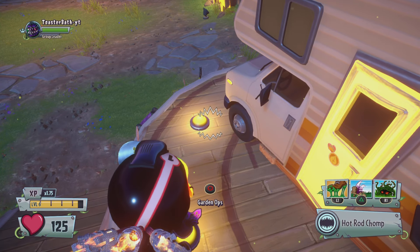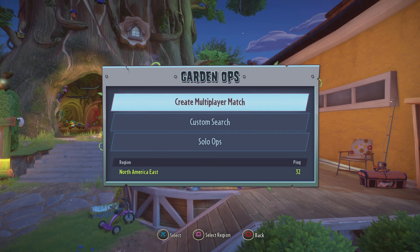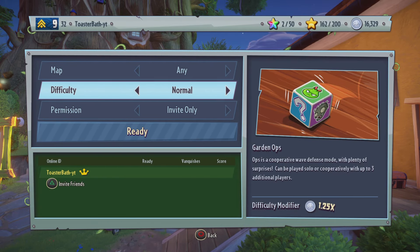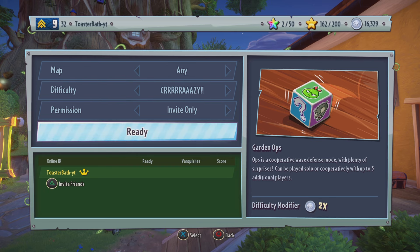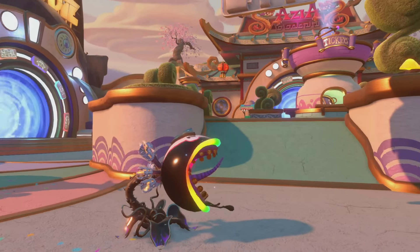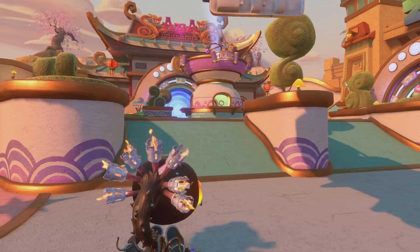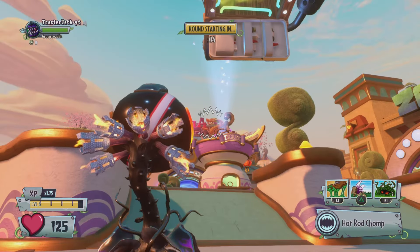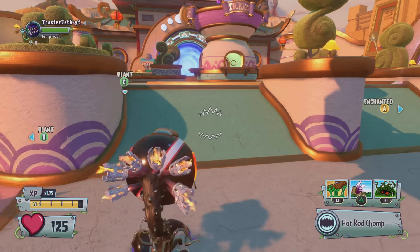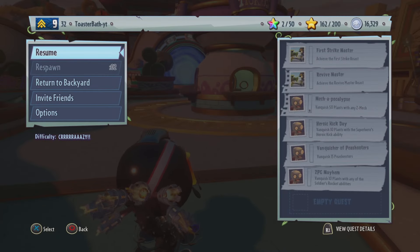This next glitch has a couple of steps. First, head over to Garden Ops and load into a custom multiplayer match. Make sure it's invite only so no one joins and messes it up. Set it to whatever difficulty you decide — I recommend easy, but I'm going to go crazy. Once you're in with any character, wait for the timer up top to hit zero — starting in three, two, one.